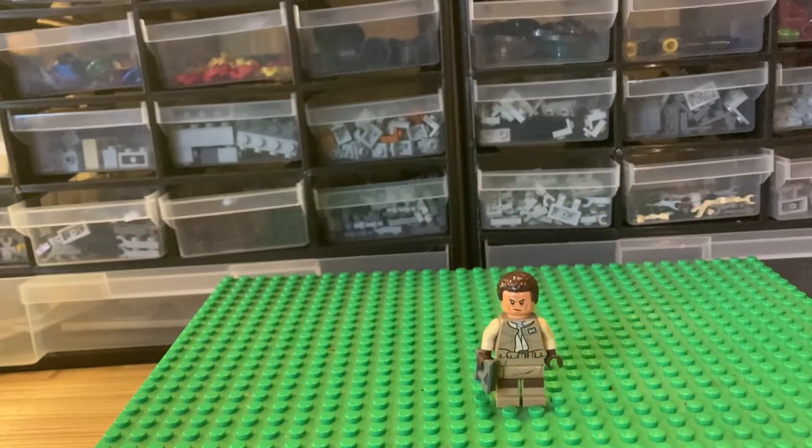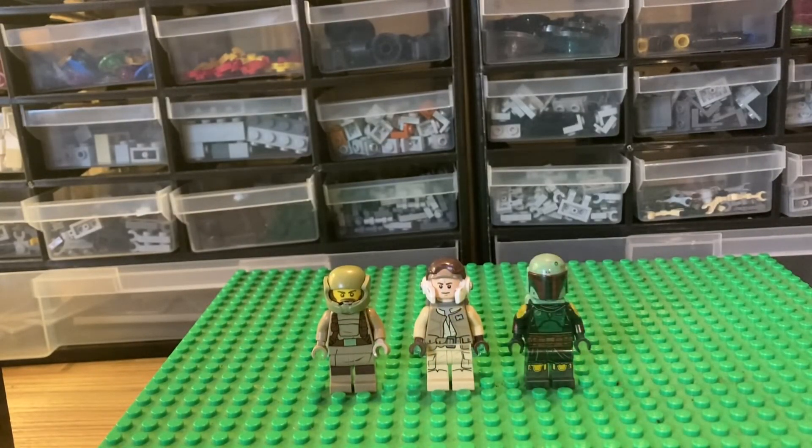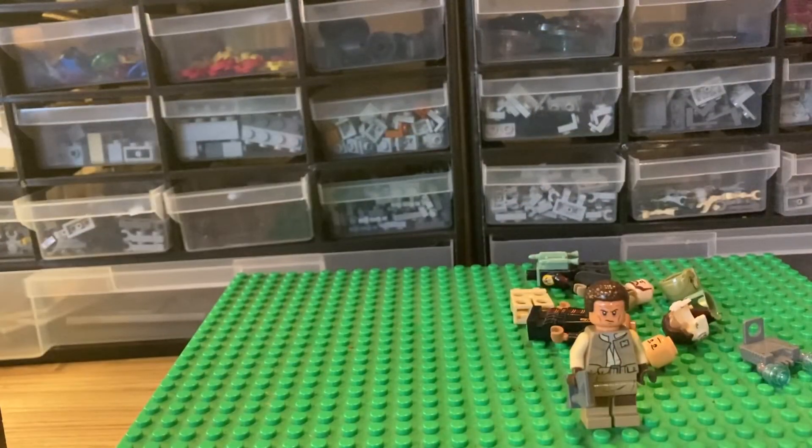For this moisture farmer, I used these Resistance Trooper legs, this Rebel Trooper torso, arms and hands, old Boba Fett's head, Dean Thomas' hairpiece, and a pair of these macro binoculars.